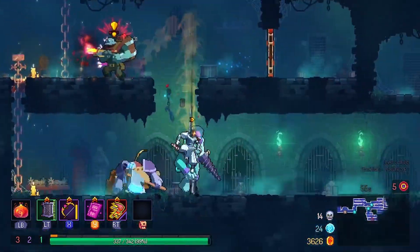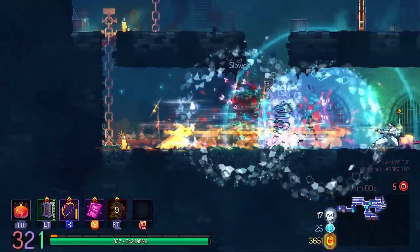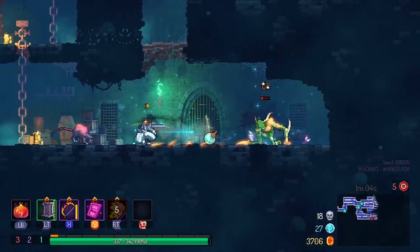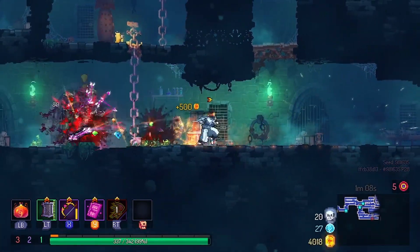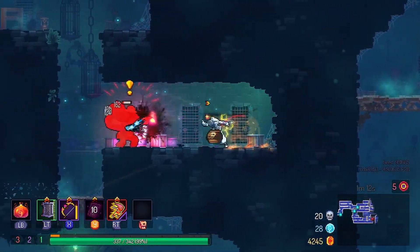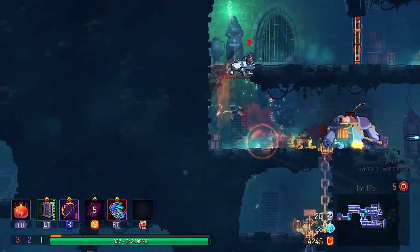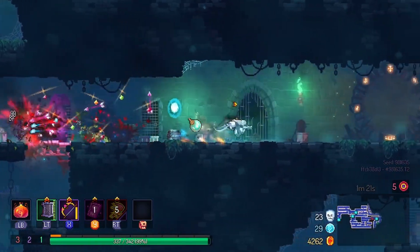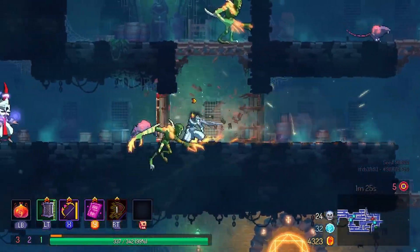Magic Bow is just not a good early game weapon whatsoever. It has its uses, but it is rough early on. I don't have any great way of securing kills on enemies — that's the main issue right now. I have Light Speed, which has a decently long cooldown. So it's a pretty rough start, but for the most part I'm getting through it.